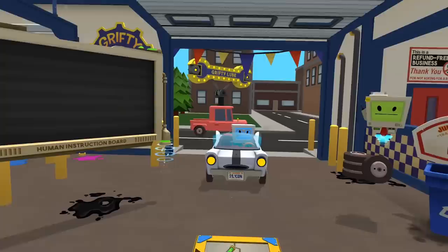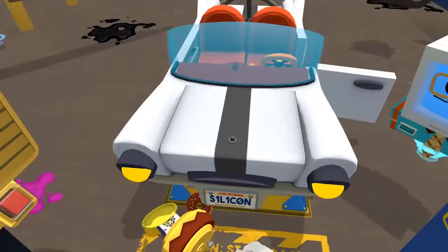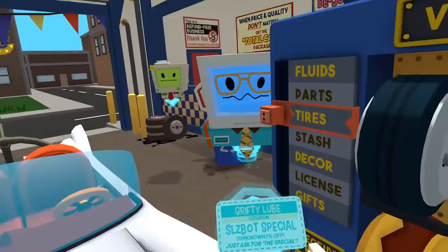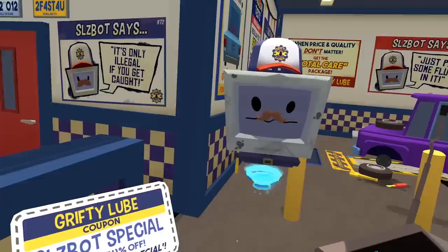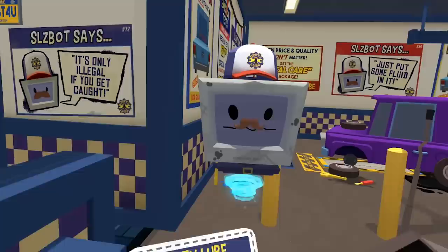Oh look at this — this guy's definitely got money. That's got to be Jobbot's wife because this guy's name is Silicon. Oh, a coupon. Yeah. Sleazebot. Can you come check this out? He's got a coupon. Uh-huh. Yeah, you are. Alright, so we're going to take really good care. I mean, I'm going to be sabotaging all the cars, so it doesn't really matter. It's not like I'm doing anything new.